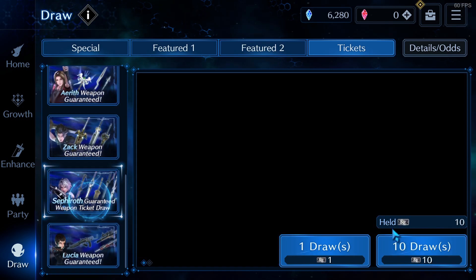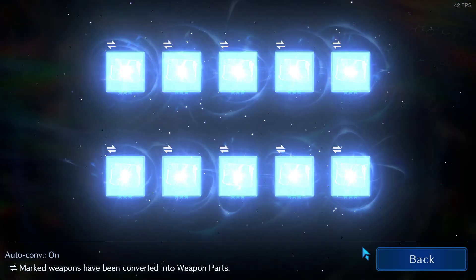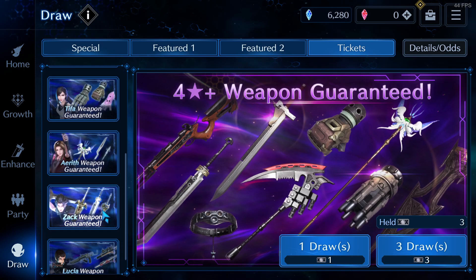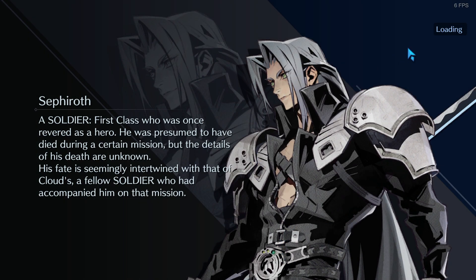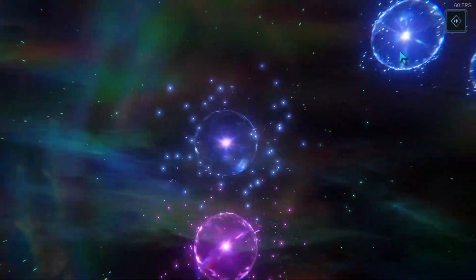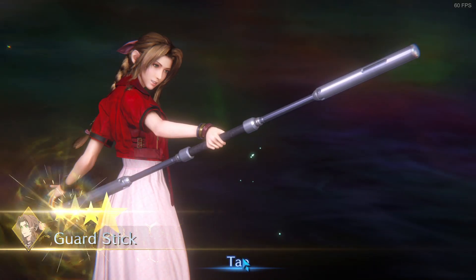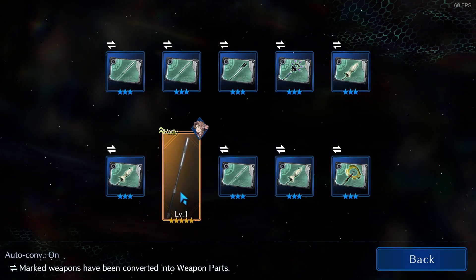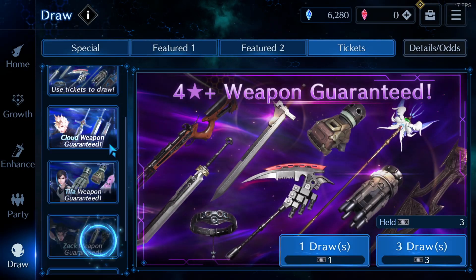Next up is Sephiroth — and Sephiroth didn't have any luck either. Let's go for Aerith. Oh, Aerith at least got a golden weapon, one I don't have — the Guard Stick! I won't say no to something cool. It's magic and magic defense, but at least Aerith got a five-star weapon, so we're good.